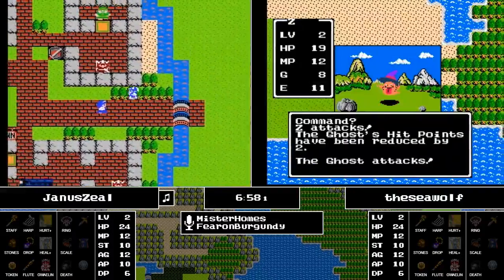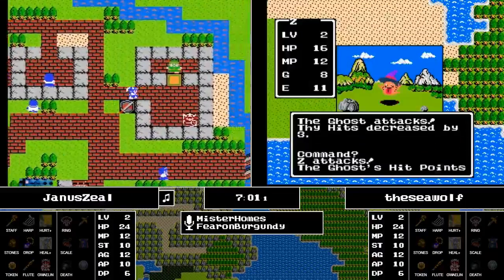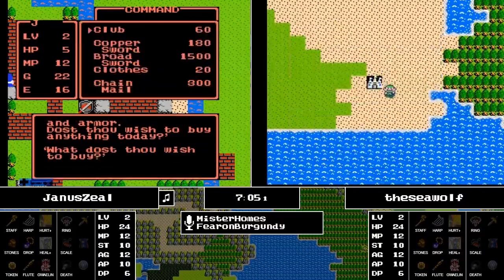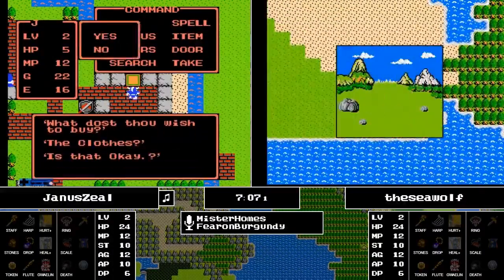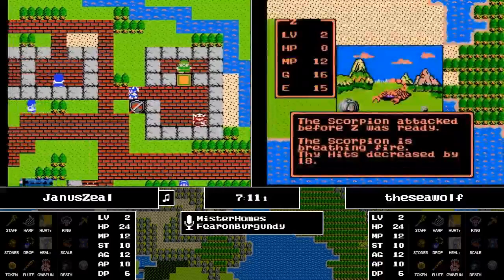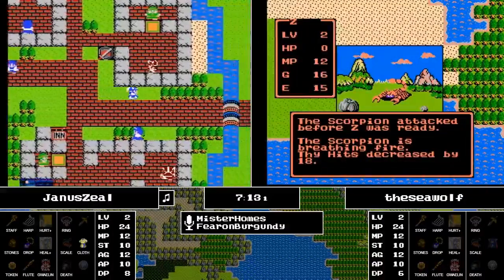Just getting a key will do so much, because you can get access to the chests in Tantagel. If there's gold in there, you can buy more keys, upgrade your weapons and armor, and that will just help monumentally.